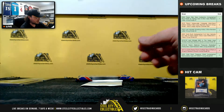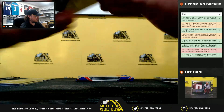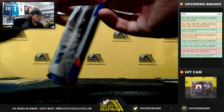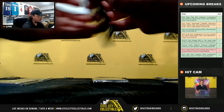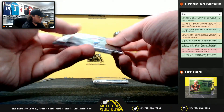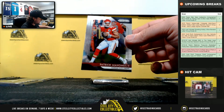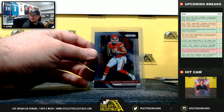Roger Staubach Silver Prizm for the Cowboys. First red, white, and blue pack here. Deshaun Hamilton. And our last of the value packs. Patrick Mahomes, second year card, AFC West, going to David. I think those are actually fetching pretty good money — like $20 for a base card.